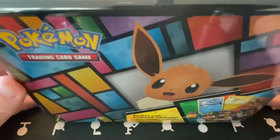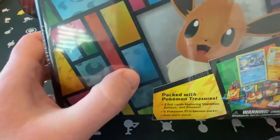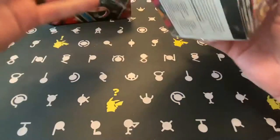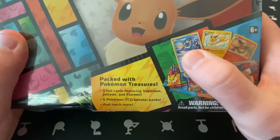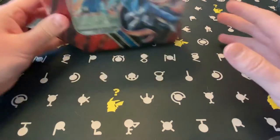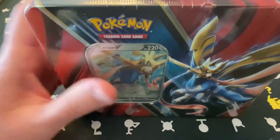And then when that is done we will move into the Eevee treasure chest here — very pretty front, you have all the energies represented throughout all the different colors on the front, obviously Eevee. This one is going to include three foil cards with the OG evolutions and another five packs. So we've got 10 packs between the two along with a few promo cards and all the other stickers and goodies in that chest. We'll start off today with the Zacian tin because it's very straightforward — five packs and that's it.